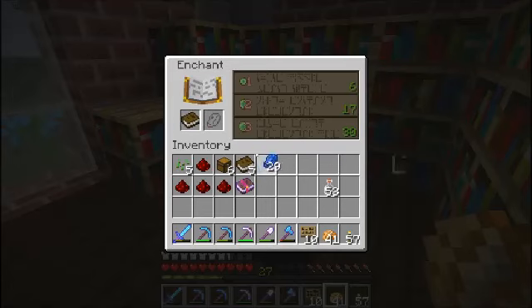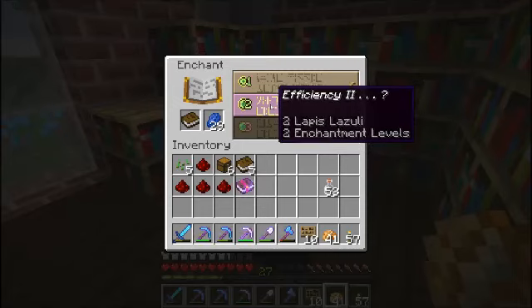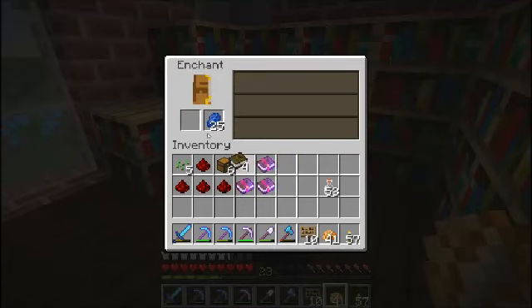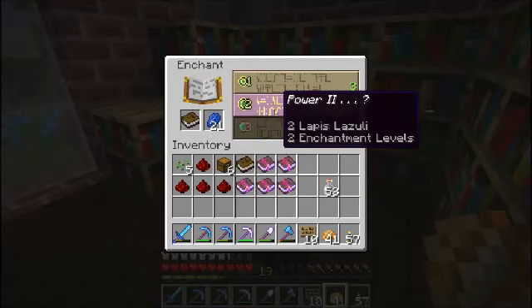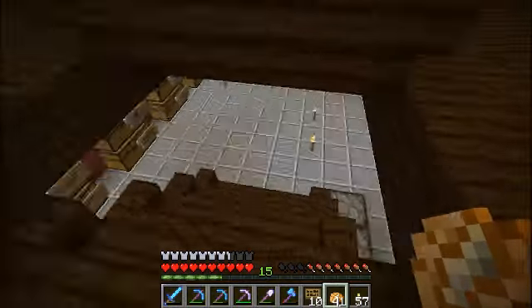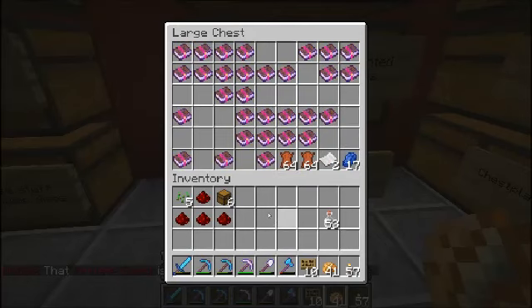Okay, I can just leave all that in there. Efficiency 2 — okay. Not bad. Protection 2. Protection 2, so that'll make protection 3. I want that — thank you. Power 2, okay. Not bad. Book, book, book, book, book, book, book. Keep a little bit of that in there too — it works with that. Got a lot of random crap I've gotta get sorted yet.